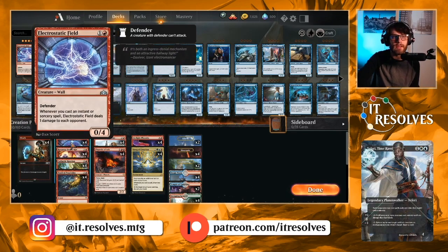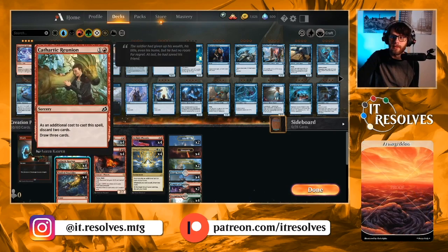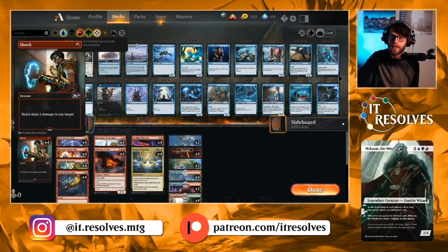Electrostatic Field is an interesting include. I'm not 100% on it, but I do think it provides a way to threaten the opponent by shocking them and generating damage off Cathartic Reunions, Thrill of Possibility, and that kind of stuff. It also just provides a blocker for early game threats, so I do like it.